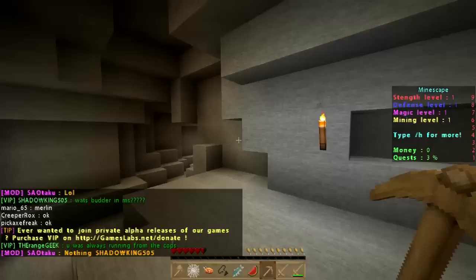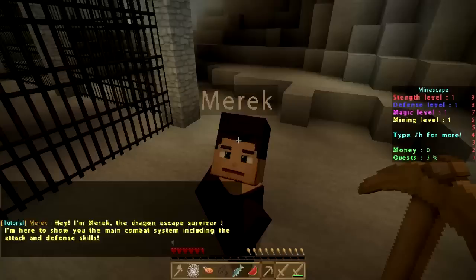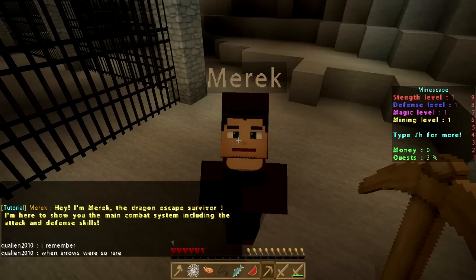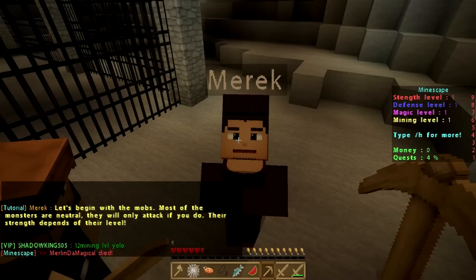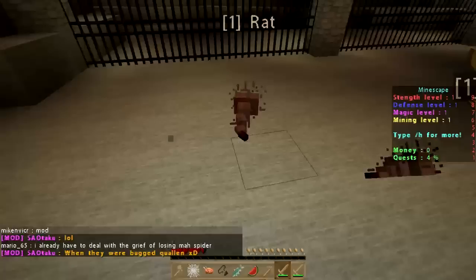From this area we'll go down this cavern. A little further in we'll see a dungeon area coming up, and Merrick should be right around the corner. Merrick says: 'Hey, I'm Merrick the Dragon Escape Survivor. I'm here to show you the main combat system, including attack and defense skills. Let's begin with the mobs — most monsters are neutral and will only attack you depending on their level. Use your bronze dagger to kill a rat.' All right, we can definitely kill a rat — this is a bronze dagger.